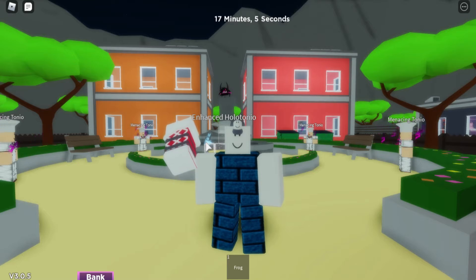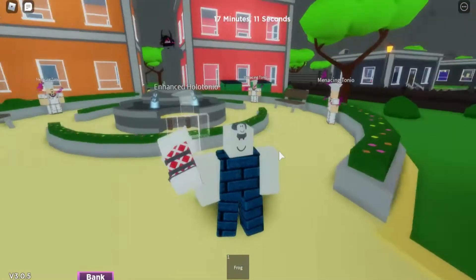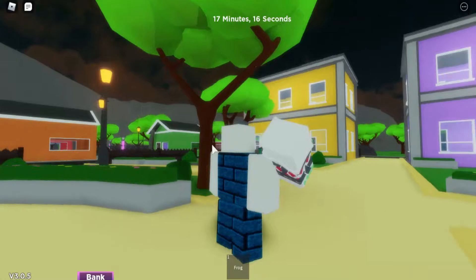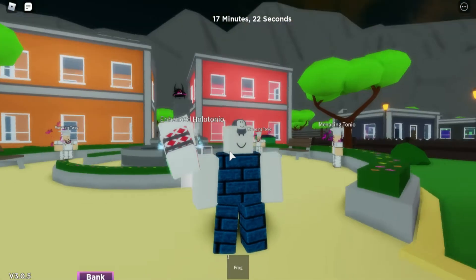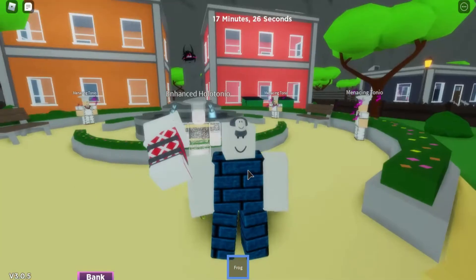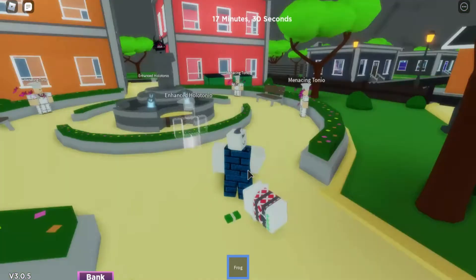First things first, how to get the stand I'm talking about. To get it, you need to get this stand which you can get by stabbing yourself with an arrow. If you have seen my previous video about this stand, this stand is called Dopeo King Crimson. Then you also need a frog — just click the frog and boom.